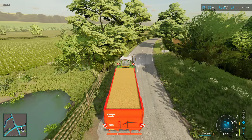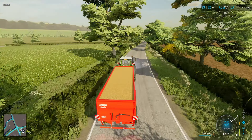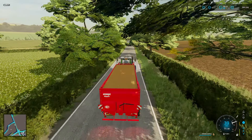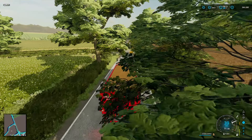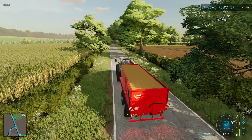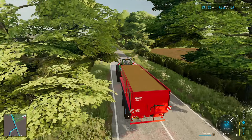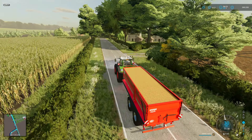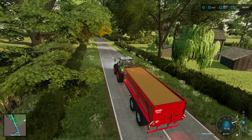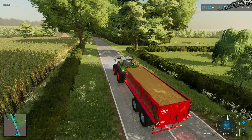You'll see we've got a trailer full of wheat and we are going to go and purchase the land where the chicken farm is, I guess you'd call it. And then we're going to get some chickens, so hopefully the entrance is down here and I haven't completely messed this up. I haven't been to this part of the map before.